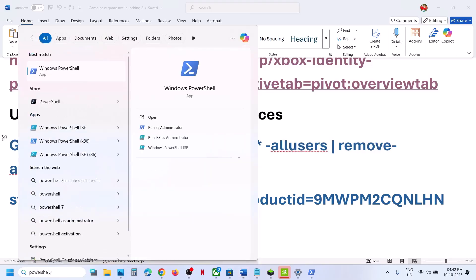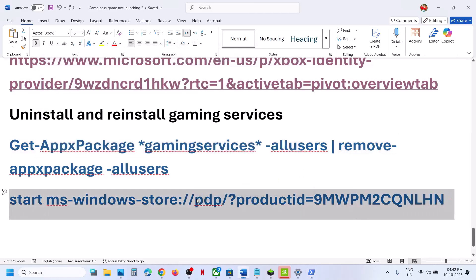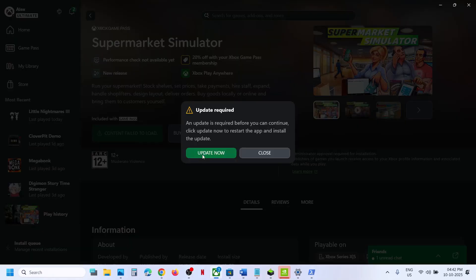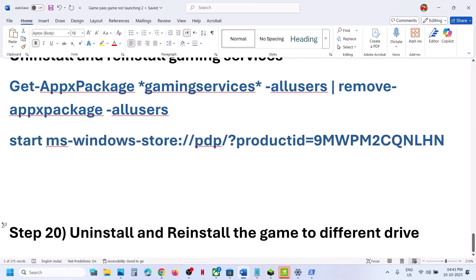Still not working? Uninstall and reinstall Gaming Services. Copy the first command from the description, run PowerShell as Administrator, paste it and hit Enter to uninstall Gaming Services. Then copy the second command, paste it and hit Enter — this will open the Store. Click Get or Install and let it download. Once installed, relaunch the Xbox app. If an update is available, click Update Now, and then launch the game.